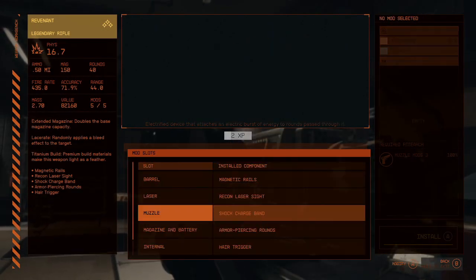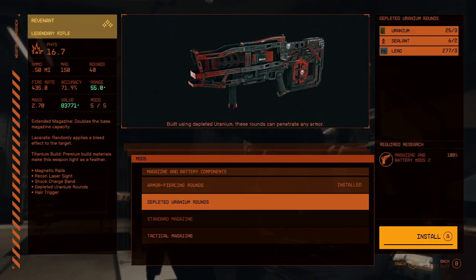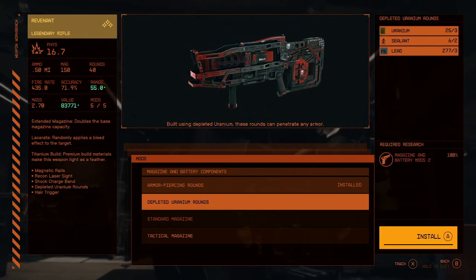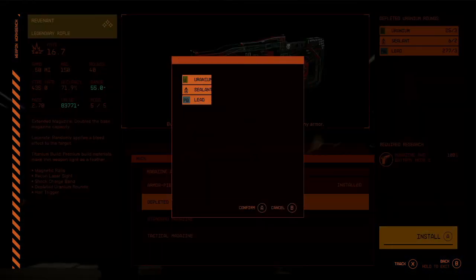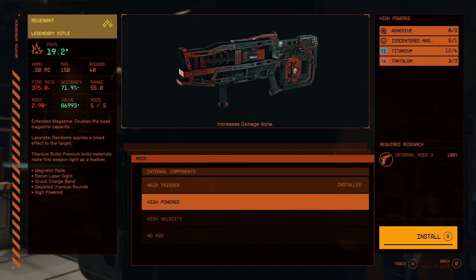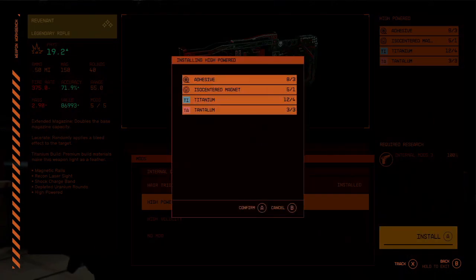I should point out that every weapon will have different weapon mods, so make sure you check them out on your favorite guns. For the rounds I'm going to go with depleted uranium rounds, which will shred enemy armor super fast. For the internal mod, I'm going to go with high powered — because why wouldn't we want to increase the damage done on this weapon.